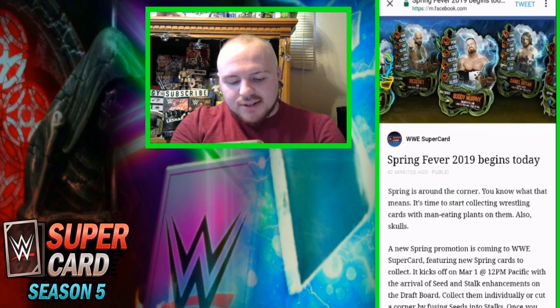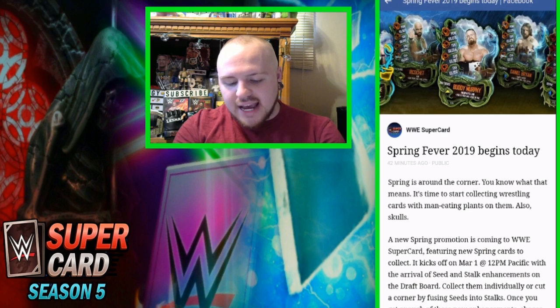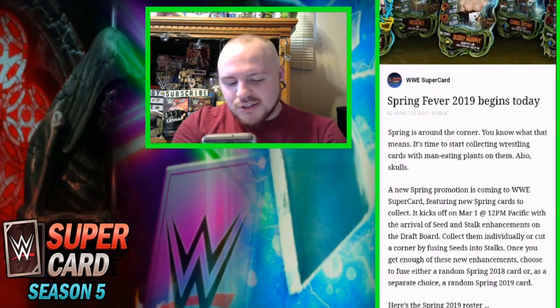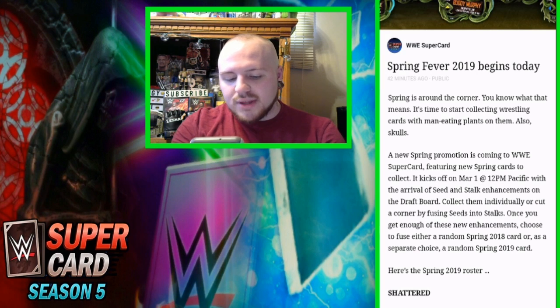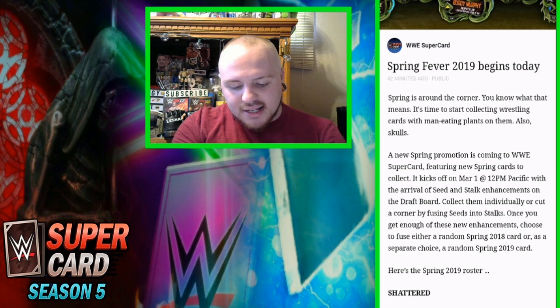Spring is around the corner, and it's time to start collecting wrestling cards with man-eating plants on them — also skulls. A new Spring promotion is coming to WWE Supercard featuring new Spring cards to collect. It kicks off on March 1st at 12pm Pacific with the arrival of seed and stock enhancements on the draft board. Collect them individually or cut a corner by fusing seeds into stocks. Once you get enough enhancements, choose to fuse either a random Spring 2018 card or a random Spring 2019 card.